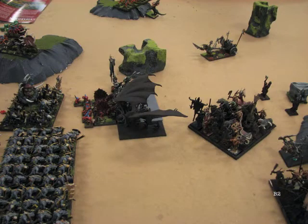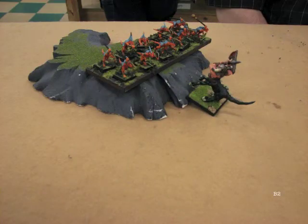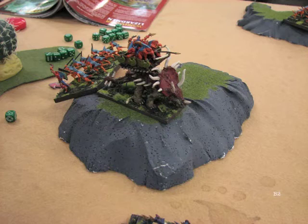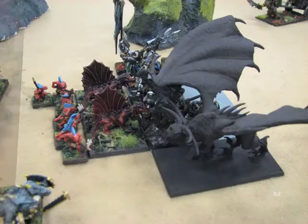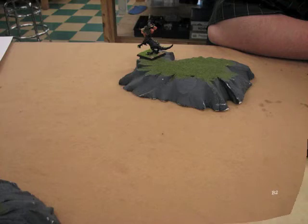So what else are you going to do? I charge with the Jabberscythe. I thought he would flee with those Salamanders but he opted to stay, so I went ahead and charged with the Bestigore as well - though it feels like total overkill. I moved my two level 1s out of the Gor unit; they're hanging out by the Herdstone. At the very top my Razorgor charged a unit of Skinks and luckily survived their Stand and Shoot. My Chariot charged another Skink unit but they fled and I failed the charge.